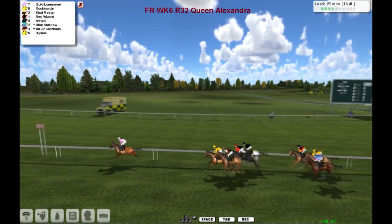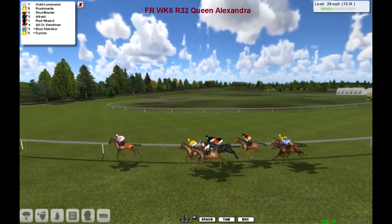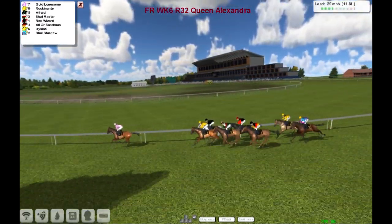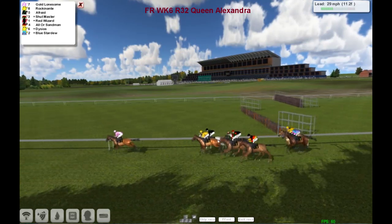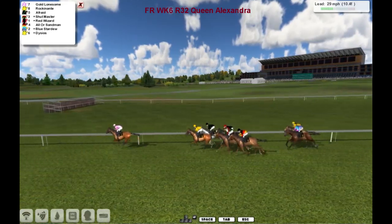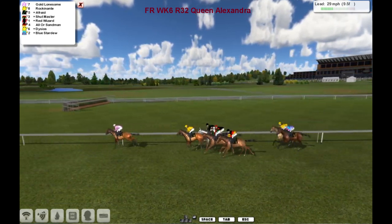Gold Lonesome all by its lonesome out in front from Rockinanti, and Shutmaster's been wide throughout but been pretty much on a straight line. We've got Shutmaster and Afraid down on the fence, between a Red Wizard out wider, all of Sandman, and then we've got Diceos and Blue Stardew running together at the tail.